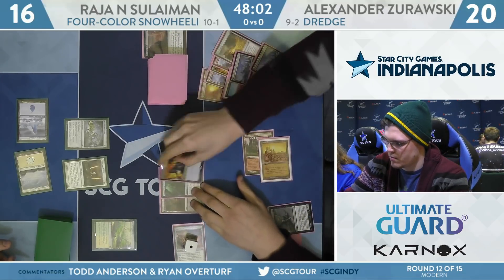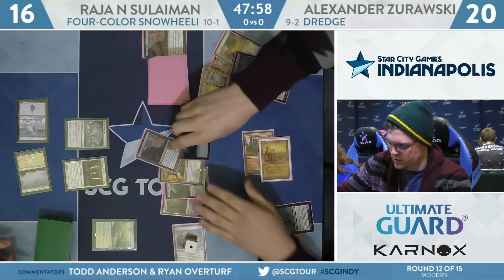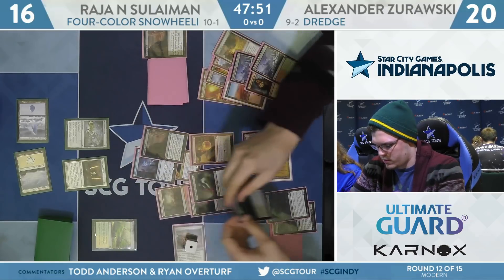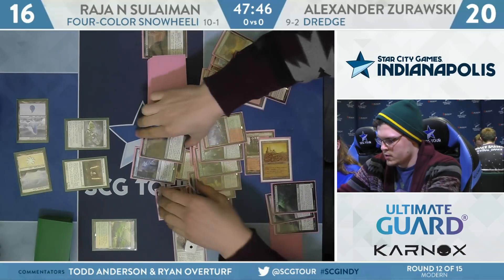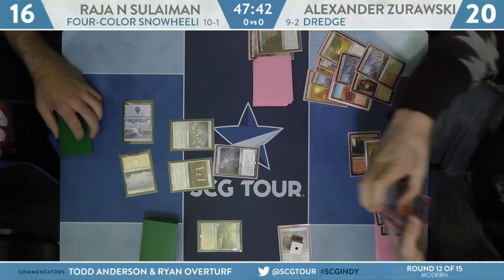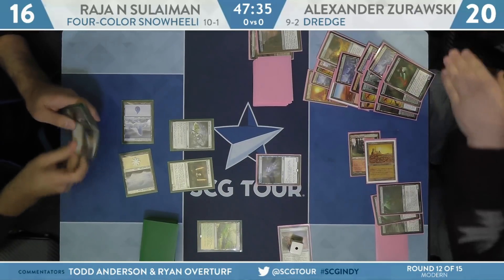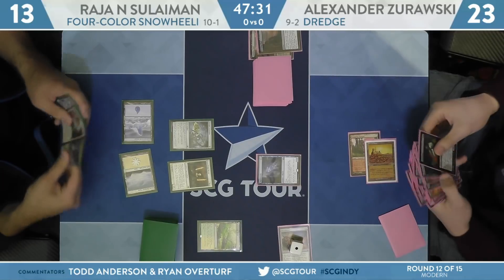Here's Cathartic Reunion — discards Wooded Foothills and Stinkweed Imp. The Imp will dredge, and found the Golgari Thug, so he's able to continue the dredge train. Another Amalgam and a Creeping Chill as well. One of the two Thugs dredged. Narcameba hit off of that Dredge 4, and one more Dredge 4 on the way. Stinkweed Imp, Life from the Loam, and another Life from the Loam. What a turn.